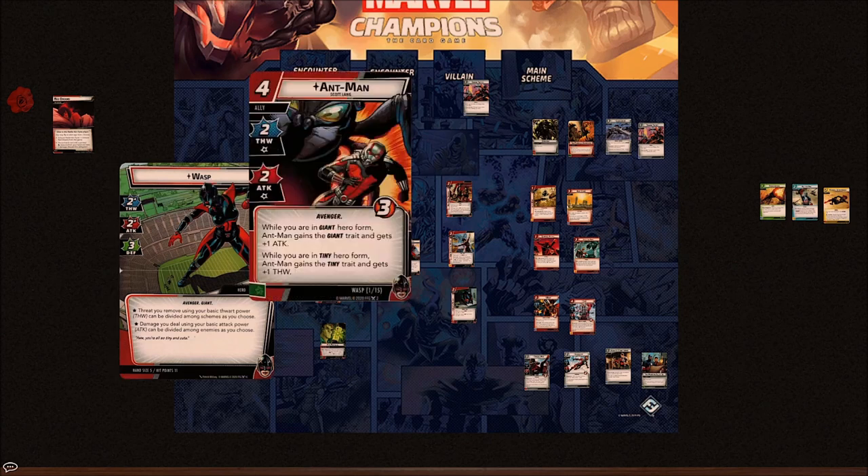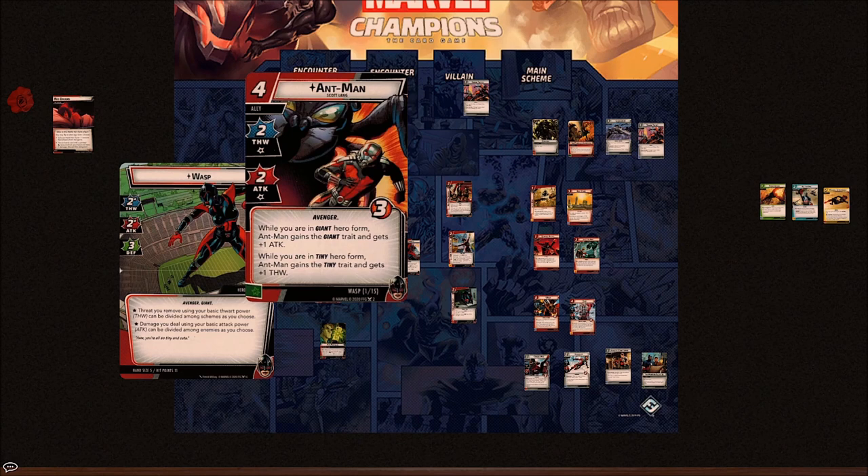Let's look through the 15-card kit that comes with Wasp. Wasp's signature ally is Ant-Man Scott Lang — you will not be able to play him if you're also playing the Ant-Man hero pack. He has the Avengers trait, two thwart, two attack, for one consequential damage and a wild resource. While you are in Giant Form, Ant-Man also kind of is in Giant Form and gains plus one attack; while you are in Tiny Form, Ant-Man gains plus one thwart.